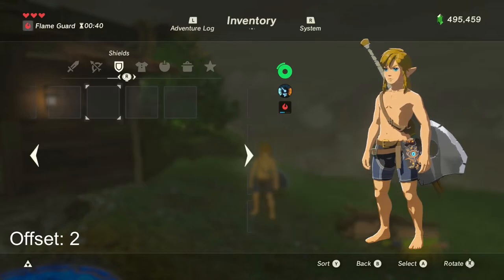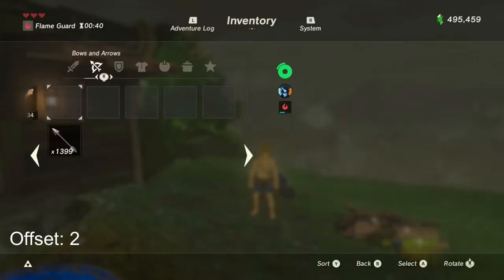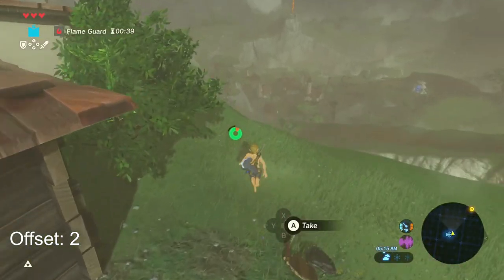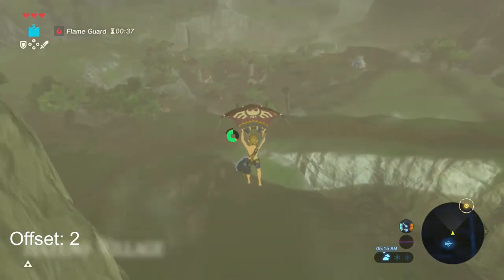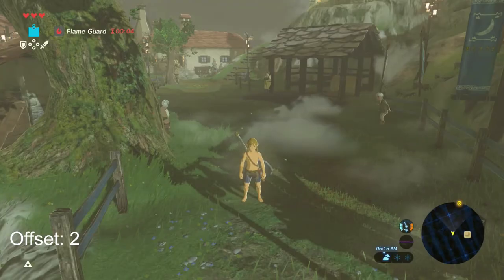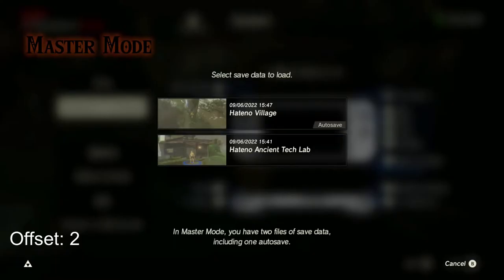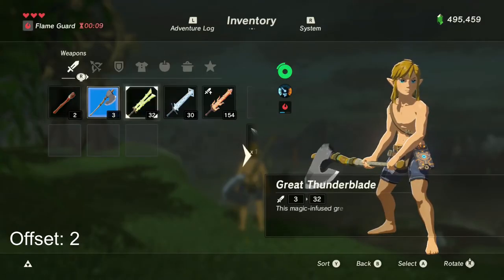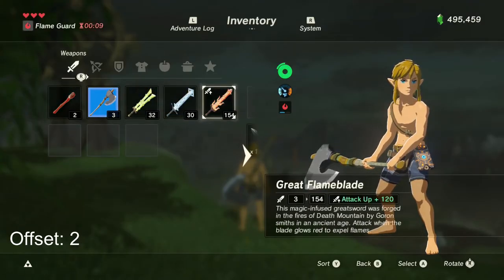Since I have K+2, it will corrupt the next item in the line, so it will be corrupting the Great Flame Blade when I trigger an autosave and reload. So trigger an autosave and reload. After reloading, you can now see that you now have a corrupted weapon.